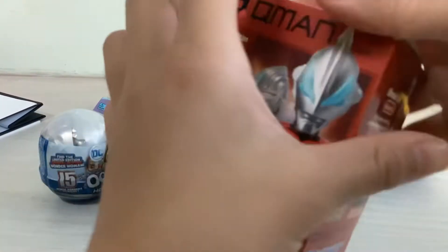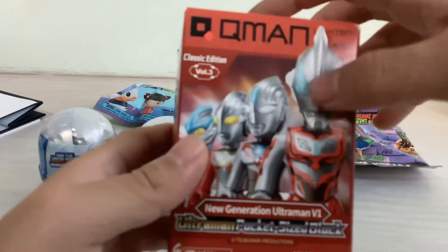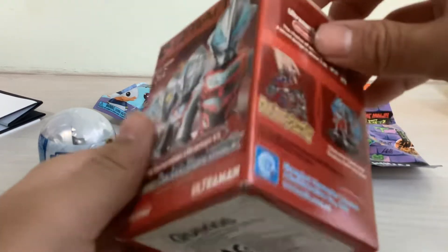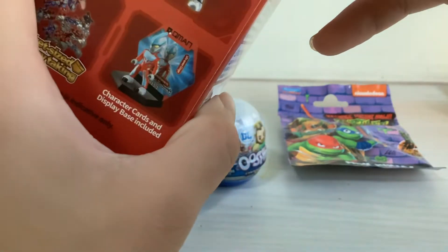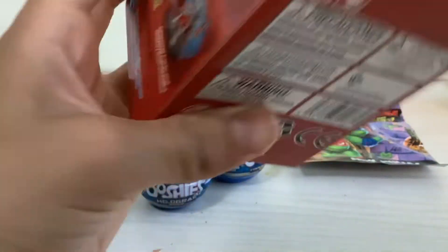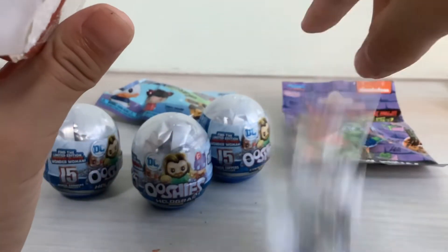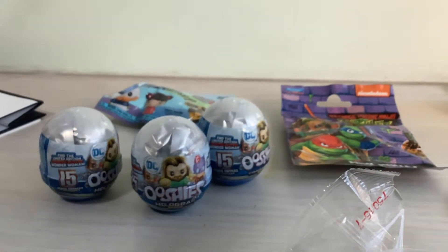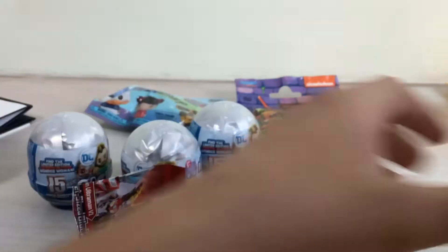Next up is the Ultraman Humanoid Quest, and I really want this one — Ultraman G — because there is a 1 in 36 chance and there are 13 to collect, so it's pretty rare. We got one of my top five — we got Ultraman Blue! Very cool. Let's assemble him.